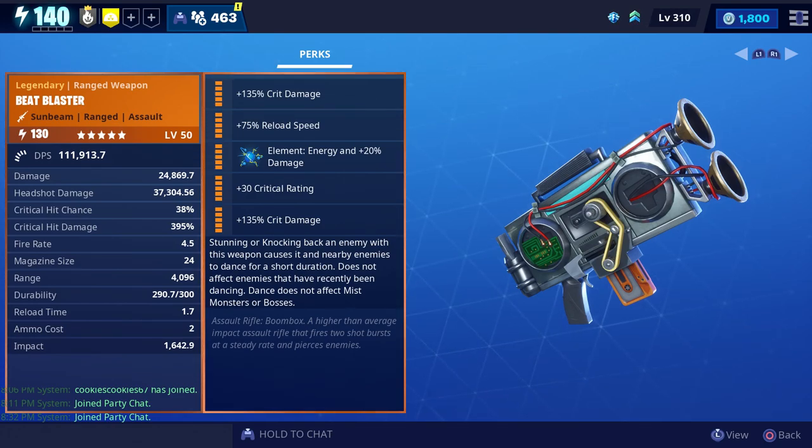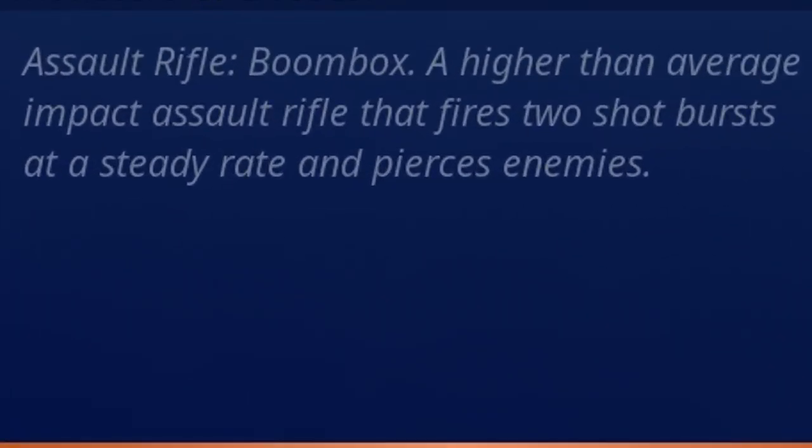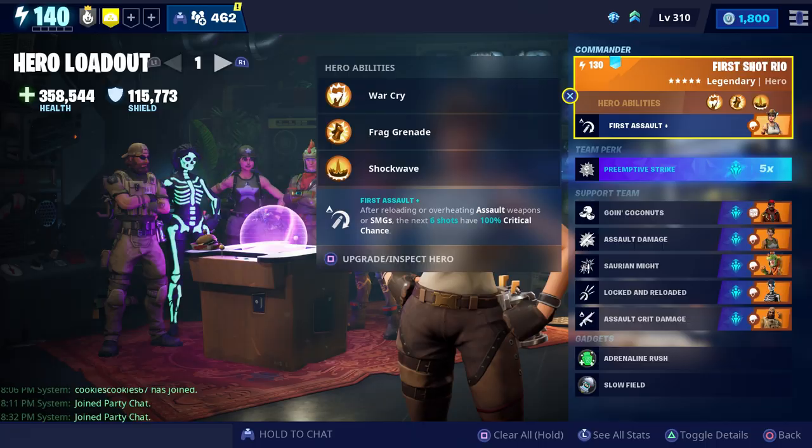It doesn't affect enemies that have recently been dancing, and it doesn't affect mist monsters or bosses. At the very bottom it says: Assault Rifle Boom Box — a higher than average impact assault rifle that fires two-shot bursts at a steady rate and pierces enemies. We're going to use First Shot Rio as our commander because that allows our first six shots to have 100% crit chance.